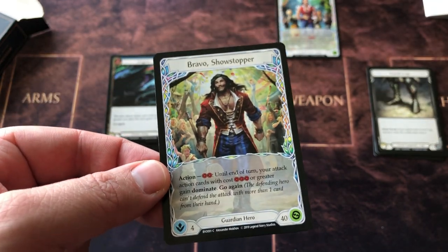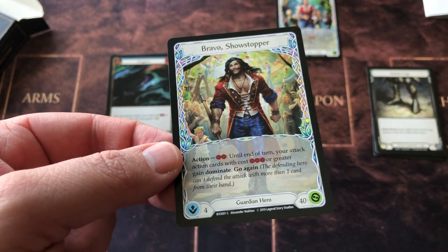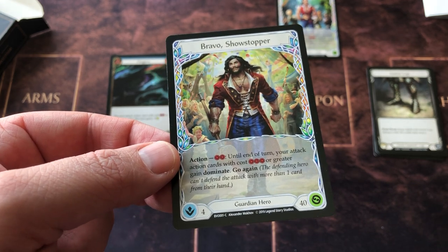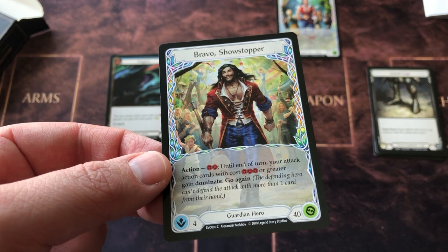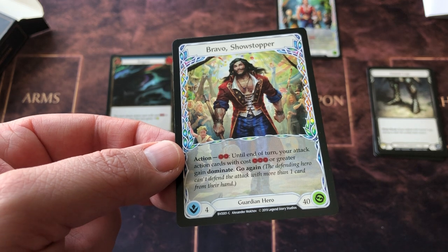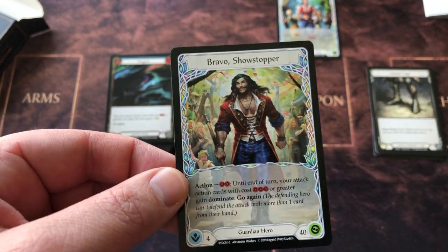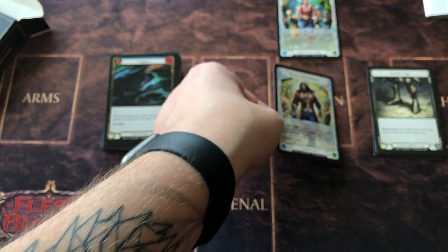Let's have a quick look at what the guardian does. His action: until the end of turn, your attack action cards with cost three or greater gain Dominate. Go again — the defending hero can't defend the attack with more than one card from their hand. Sounds very interesting, very cool.